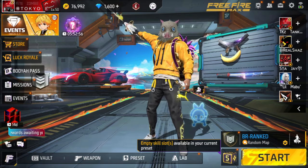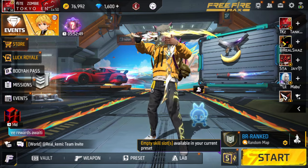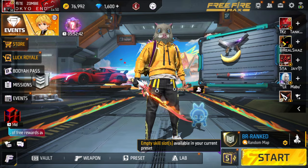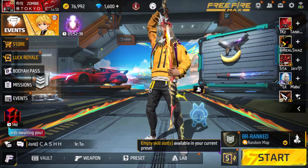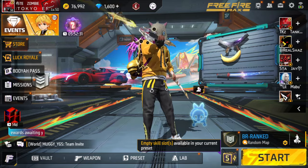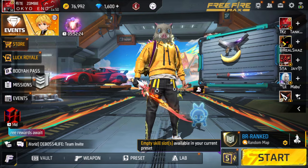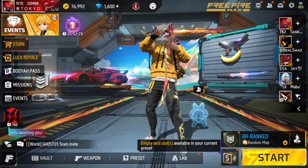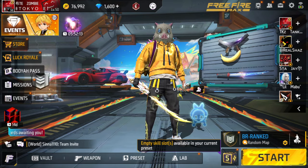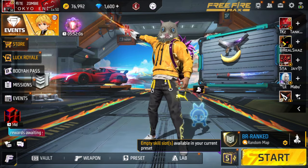Hey guys, it's me Zombie. Today we're going to be talking about 10 changes coming to Free Fire in the new OB46 update. The leaks I'll show you differently, but these are just changes coming in the new update. You'll be able to go to the Advanced Server starting tomorrow, August 16th. If you're not registered, go to the Free Fire Advanced Server, register, download it, and play. There is also a new shotgun coming, the M590 — I already posted that on TikTok separately.